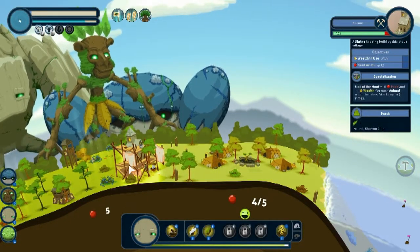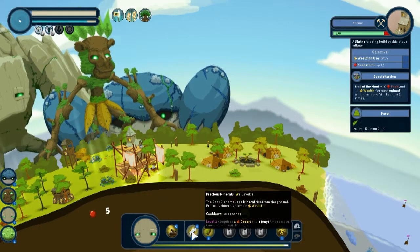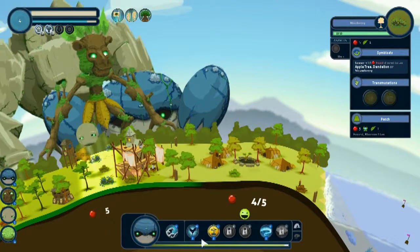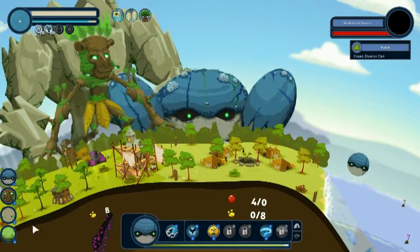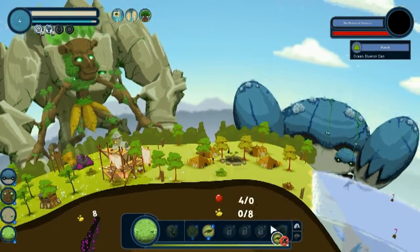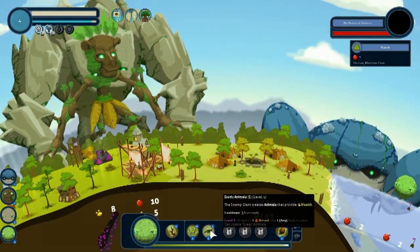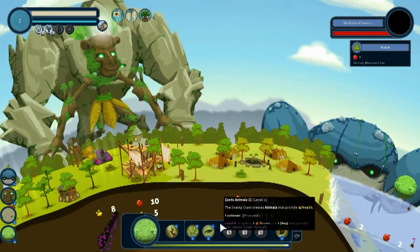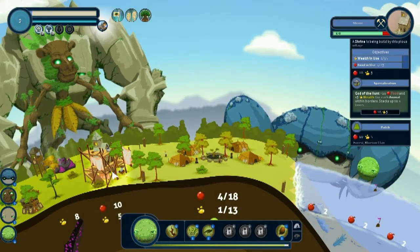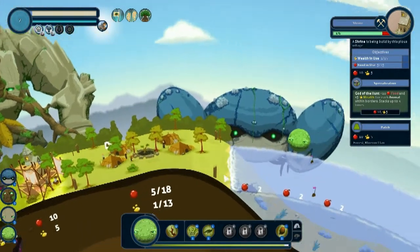Do you need food for this? Food and wealth. Alright, so I'm gonna put my wealth there and put this food in there, with a little more food right there. Oh, that provides wealth — hmm, what do you need more, food or wealth? Equal. Okay, so you're getting six from that.